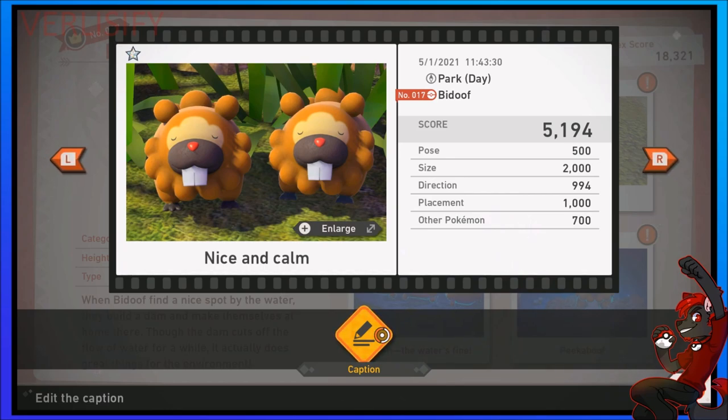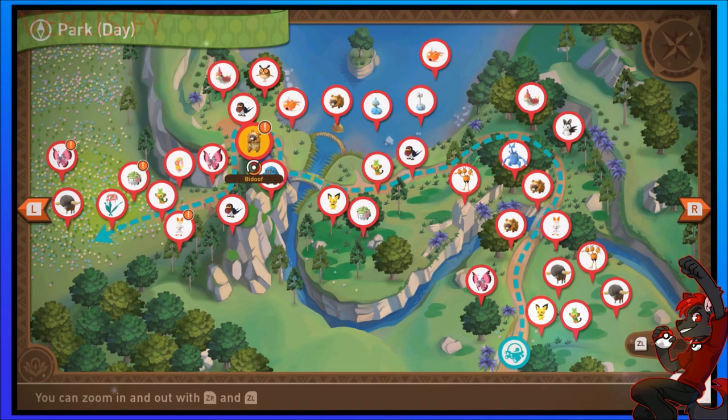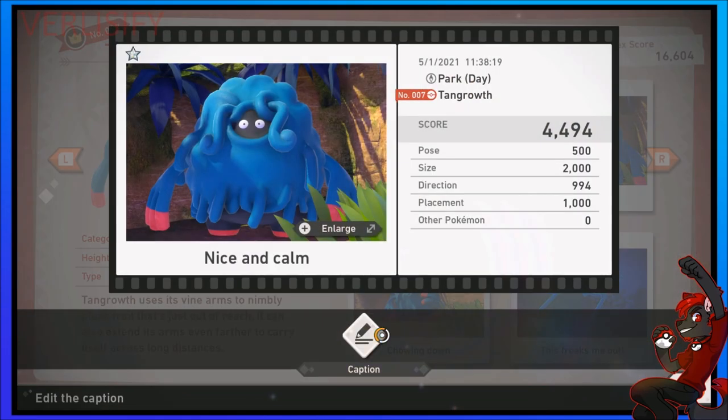Did you know, stage one — first level of the game — there's a 5,200-score Bidoof just chilling there? It's going to take a lot of grinding. You have to really get into it, but it's crazy how simple that picture is and how high it can score. You just have to scale out and apply that to four poses for every Pokémon. So let's talk about how the scoring works.